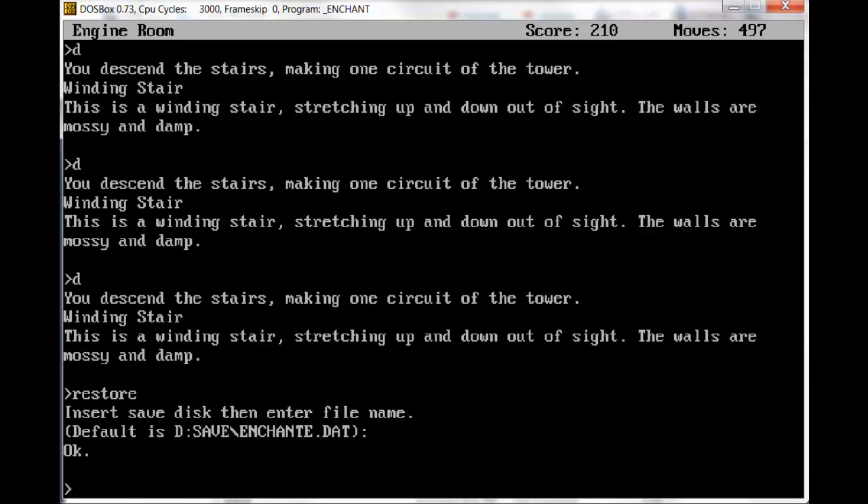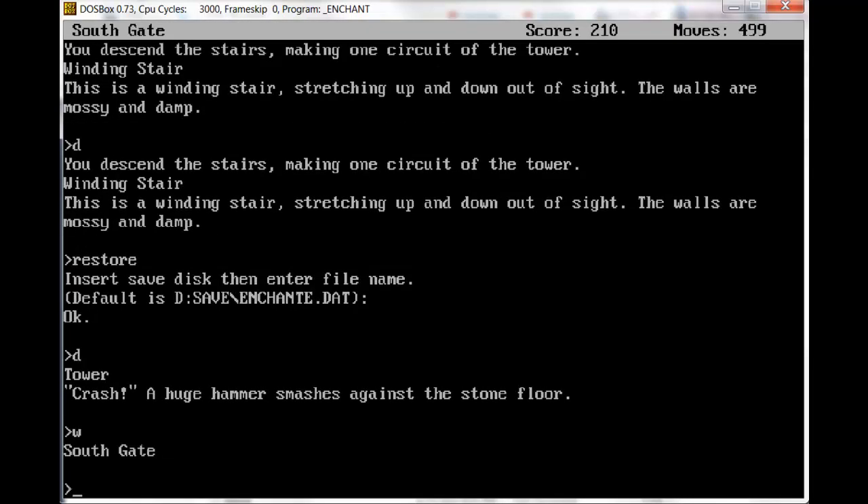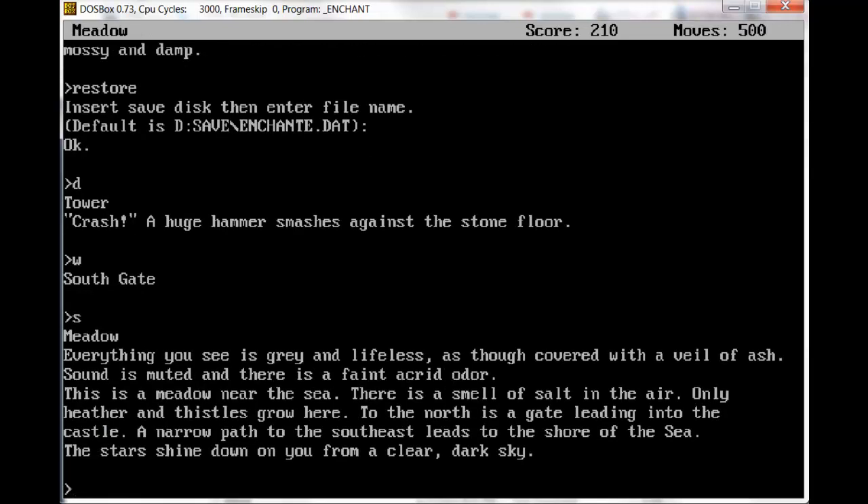But now we're back down at the engine room. There's the translucent room maze — we haven't done anything with that. There's some kind of adventurer wandering around in the Hall of Mirrors; there may be something we need to do with him. There is the door with tentacles and gargoyles. And the only rooms we haven't really looked at are south of the south gate. So let's go south. Meadow. Everything you see is gray and lifeless, and there's a faint acrid odor. That's a generic description it starts putting in everything after a certain number of moves — basically to tell you that Krill's spell is nearing completion and you must hurry.